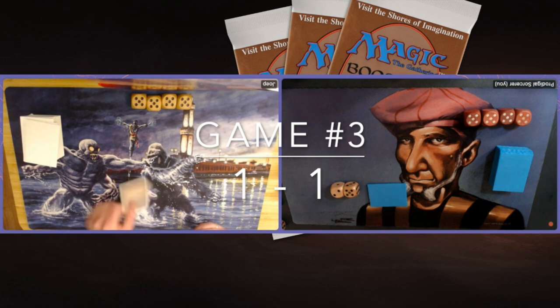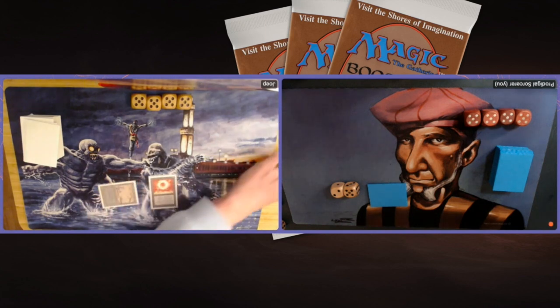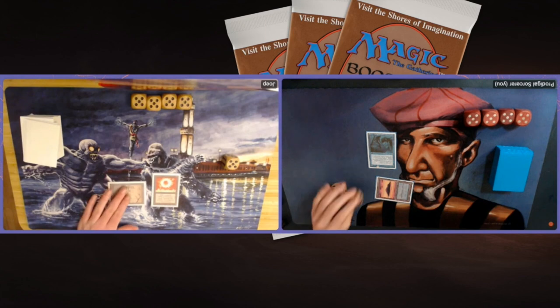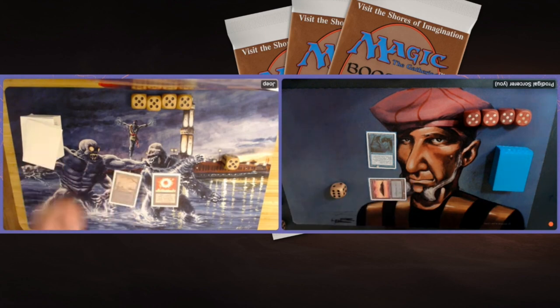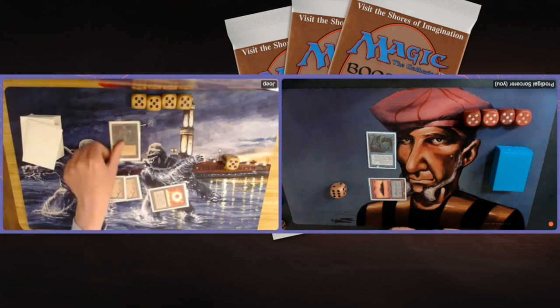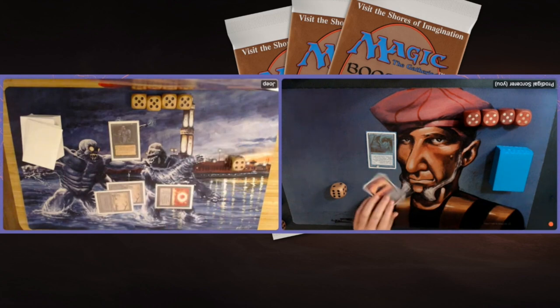Game number three - it's 1-1 and it's my opponent on the play. Starting with a Sol Ring - I don't like that ramping. Island into Flying Man - Merfolk of the Pearl Trident - at least it's a creature. Hopefully turn two I can find a Lord of Atlantis. I haven't seen a single Lord this whole match. He's tapping four - Juzam? No, Hypnotic Spectre. A 2/2 flyer - that's a problem.